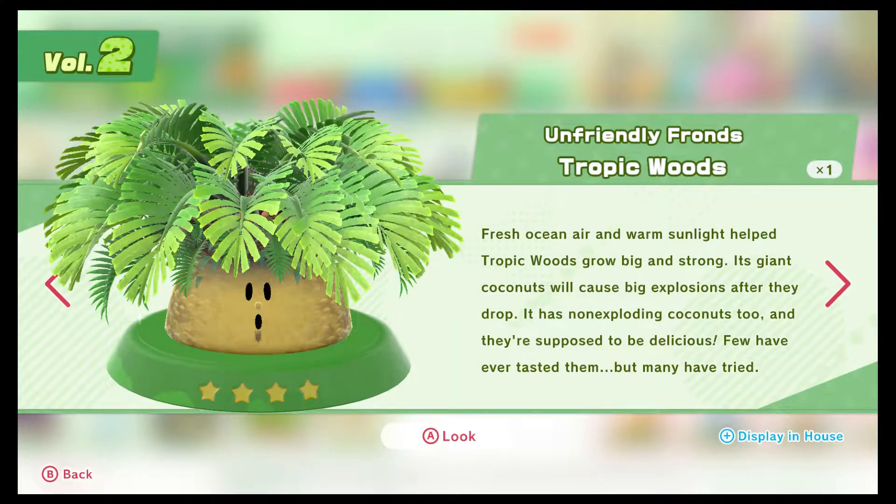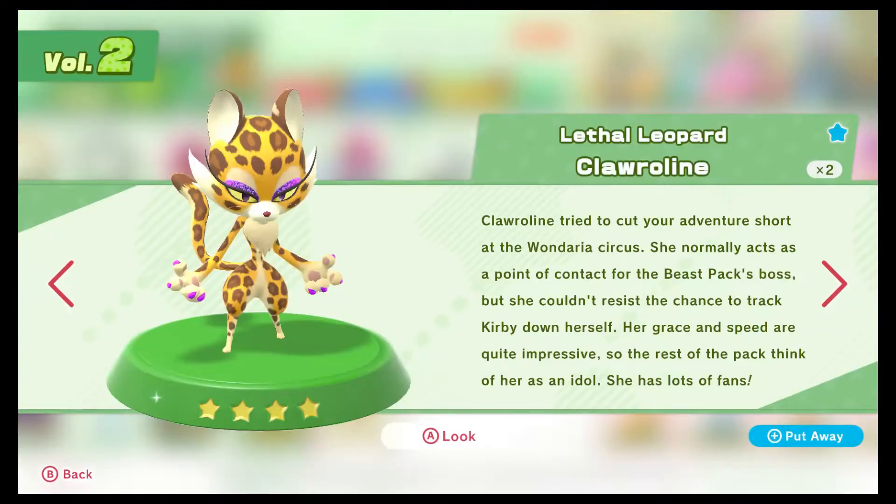Tropic Woods: fresh ocean air and warm sunlight help it grow up big and strong, with some giant coconuts - apparently you can suck those up as Kirby and spit them out for big damage, which I never thought to do during the copyless ability run. Here's Chloralyn - point of contact for the Beast Pack's boss, but she couldn't resist the chance to track Leon down herself. She is the idol of the Beast Pack with many fans, especially on the internet.